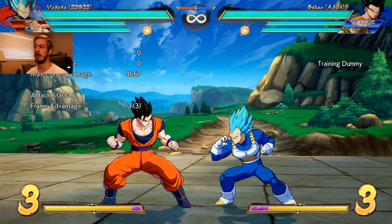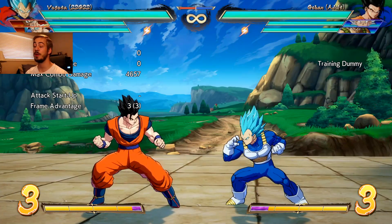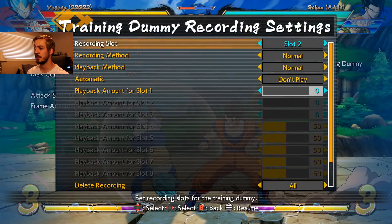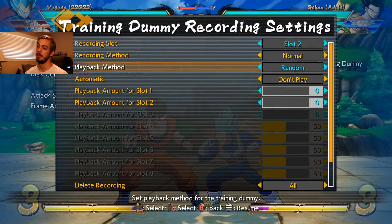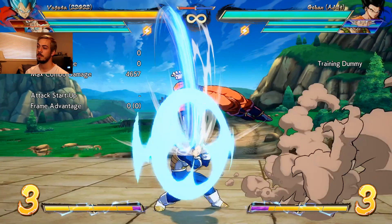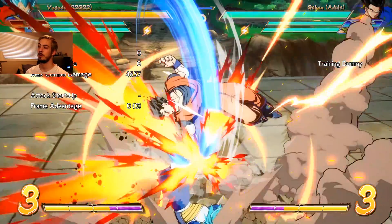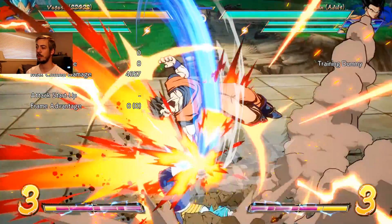But just labbing one specific recording over and over isn't very good because we know what's going to happen. So what we want to do is record one where he goes same side, then go back to training dummy settings, record another in slot two where he goes for the cross-up, and set these to random. We will get both of these — let's set them to one each. Now when we play it back, we can practice reacting to each. These are going to happen at random, sometimes he's going to go same side, sometimes cross-up.